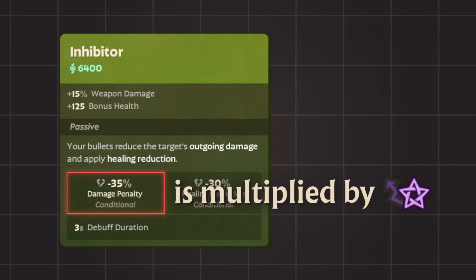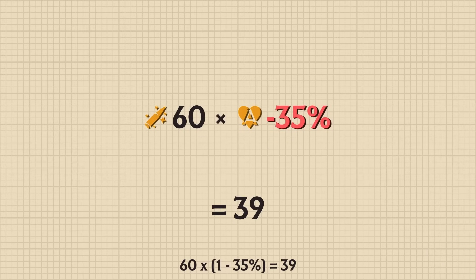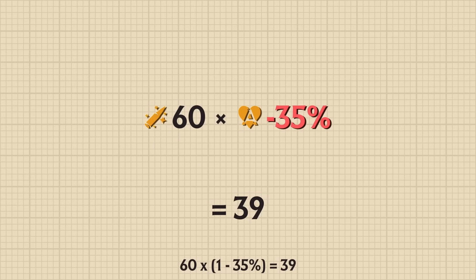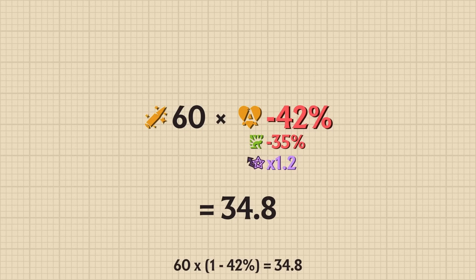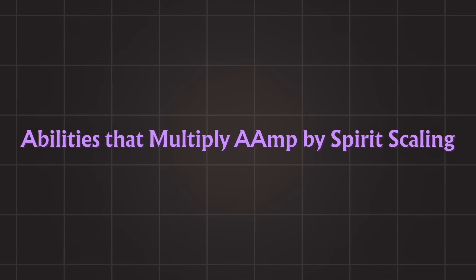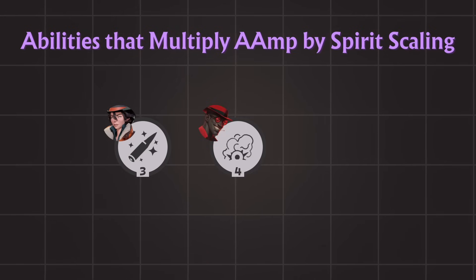Here's an example: if we are affected by Inhibitor, the difference in damage drops to 35 — a very strange value. If we simply multiplied Holidays 3 with Inhibitor, the damage difference would be 39, which differs from the observed value of 35. For whatever reason, the total Additive Amplifiers are multiplied by the Spirit Scaling of Holidays 3, which is 1.2, giving us the correct damage difference of 34.8, rounding to 35. Abilities that multiply the total Additive Amp value by their Spirit Scaling include, but are not limited to, Holidays 3, Infernus's 4, and Kelvin's 1.